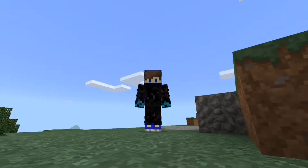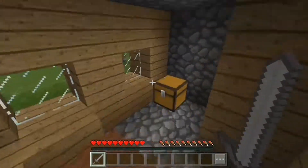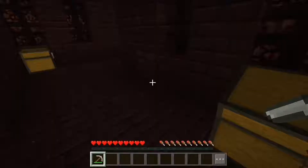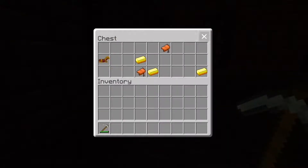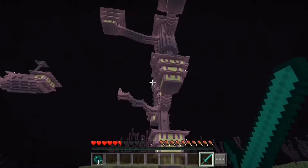So without any further ado, let's get straight into the video. The first way of getting gold is simply by raiding the naturally generated structures like villages, temples, nether fortress, and many others. This is not the fastest way of getting the items because it requires a lot of time and exploration to find one of these structures.